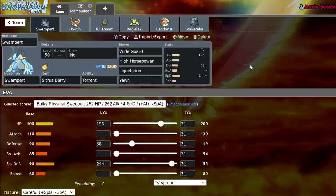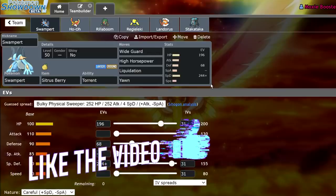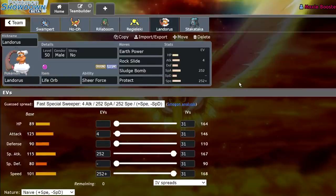Welcome back to the channel and welcome to another Pokemon Sword and Shield VGC 2021 Series 10 video. Today I have this Ho-Oh Swampert team that I built this morning — we're going to be testing it out on the ladder. I've played a couple of games and we've been doing pretty good, but I'm not fully confident yet. If you enjoy this content, leave a like, subscribe, and turn on notifications. Comment question of the day: which one of the three Genies do you think is going to be the most viable in the upcoming format?